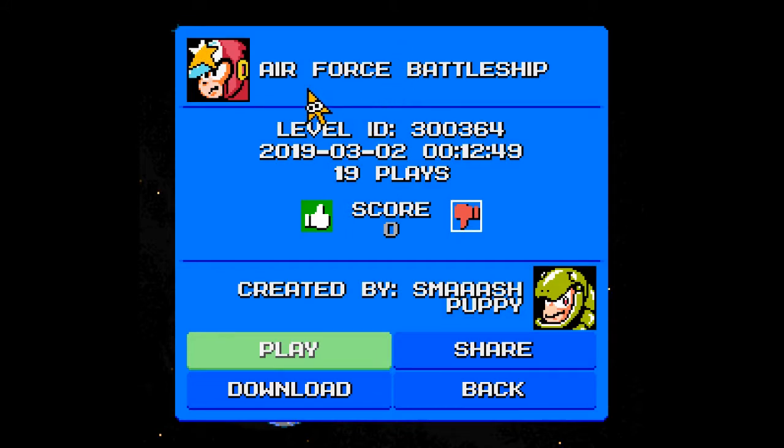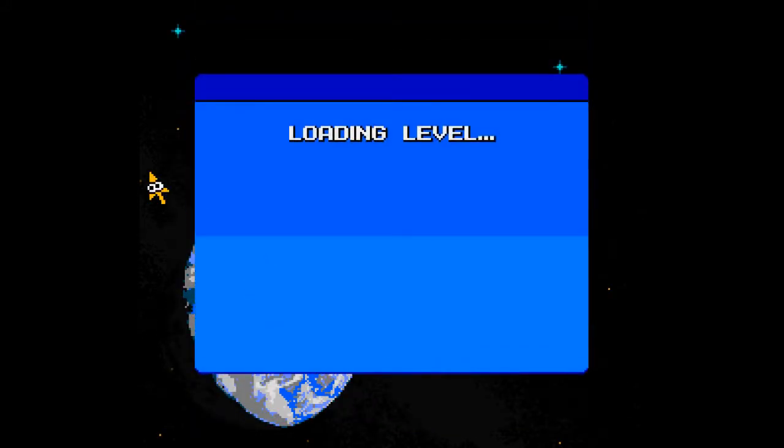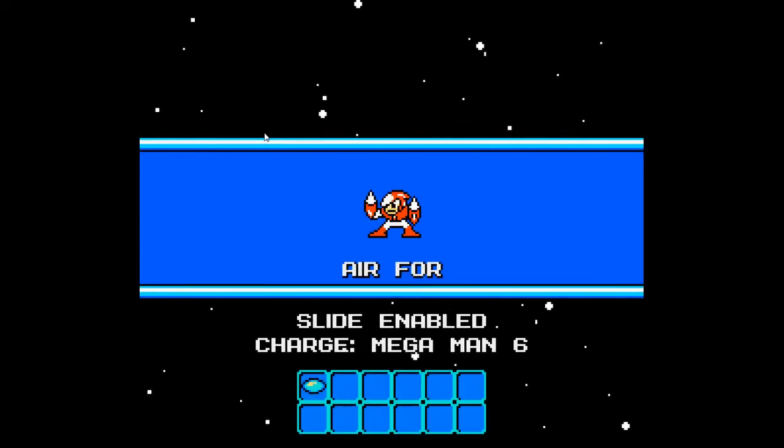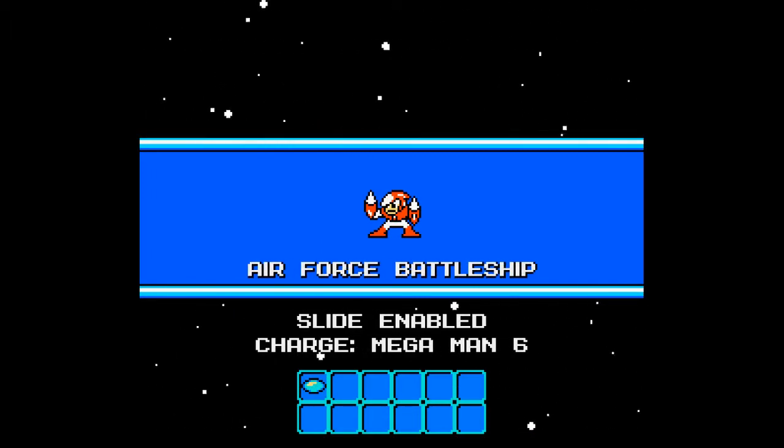Alright, here we are with more Mega Man Maker. Today we will be playing through Air Force Battleship, created by Smash Puppy, with a neutral score. I accidentally recorded a black screen, so here we are doing it all over again. Remove the mouse cursor, yes.